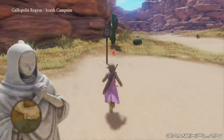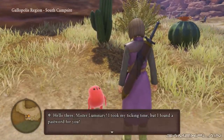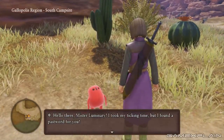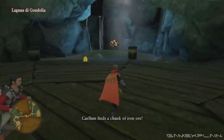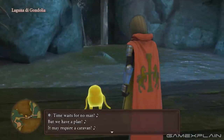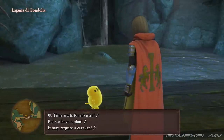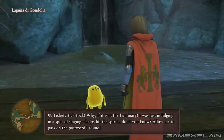The first Tockle you'll meet is near the southern campsite in the Galopolis region, who gives the password for Munihan in the Altar of the Legendary Line. The next Tockle is found in Laguna di Gandolia in the small cave that separates the two swampy portions of the region. Talk to it to receive the password for the Observatory in the Altar of the Starry Skies.